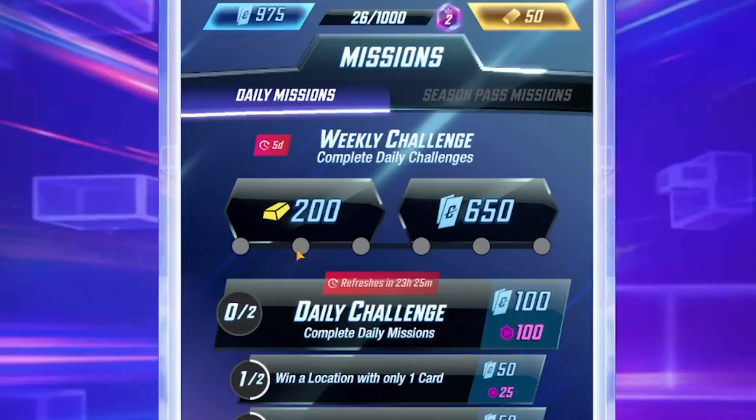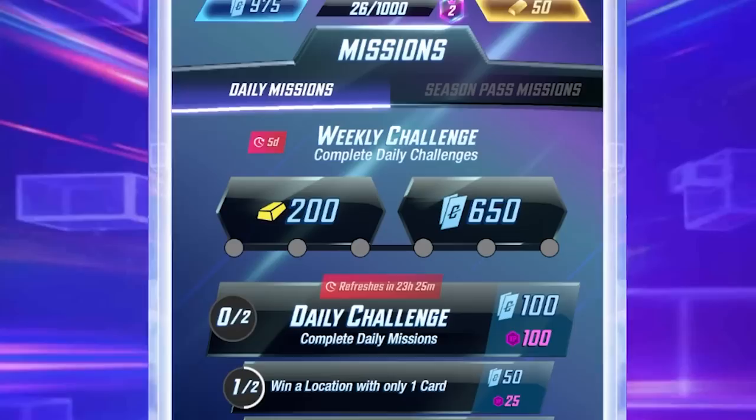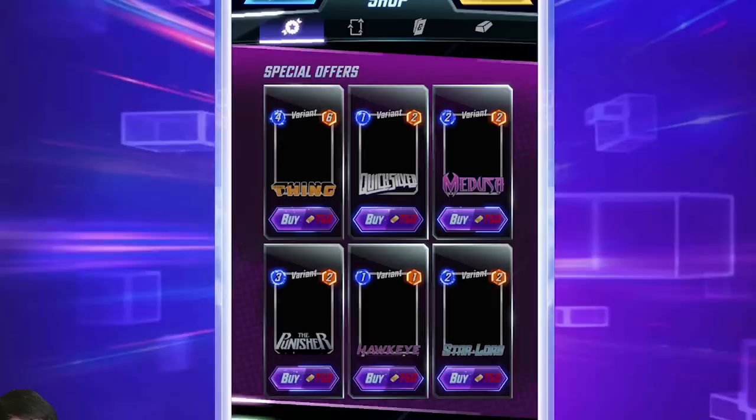You're going to want to look at your missions. Through the course of playing, you'll complete missions which give you credits. When you complete two daily missions — the daily challenge — you get credits. Complete three daily challenges in a week and you get a 200 gold reward. Complete six daily challenges in a week and you get 650 credits.